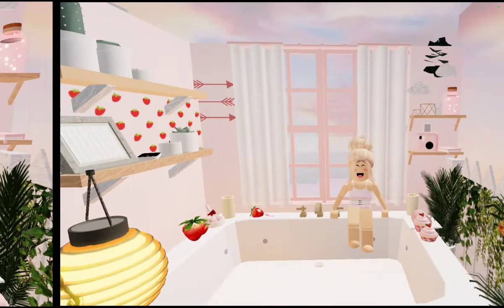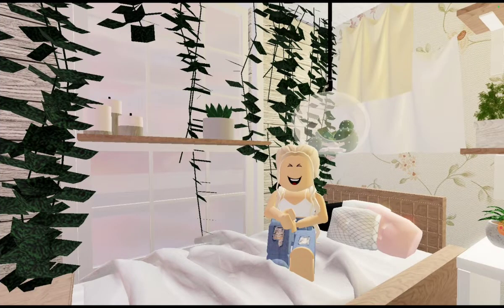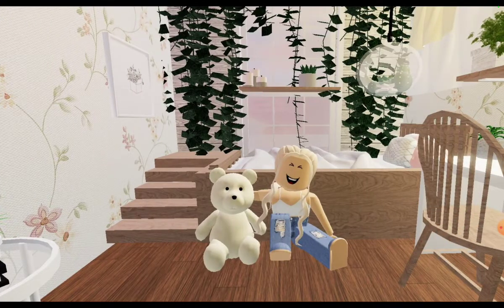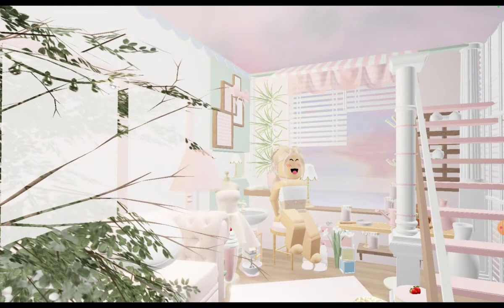Then there's one where I'm sat on the bath with a bath background, and then I'm in this bedroom, which is one of my favorites because you can sit like this. Next is another office area which has like a fake upstairs — there isn't actually an upstairs — and I can sit on the stairs and I'm sat on the seat.